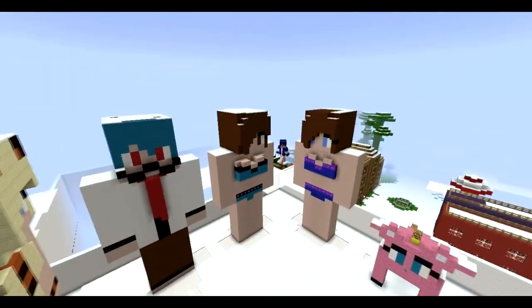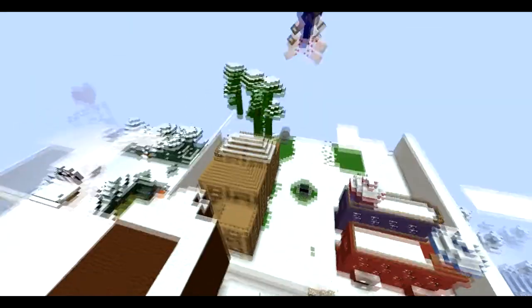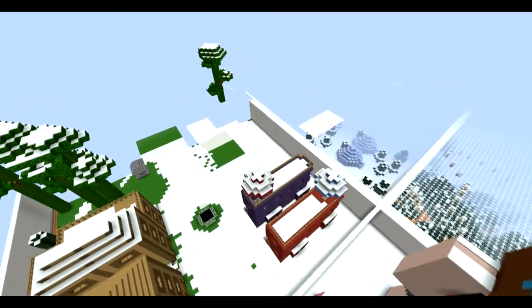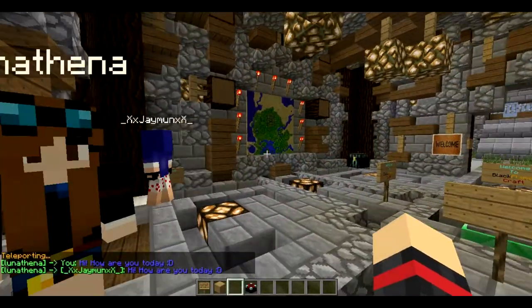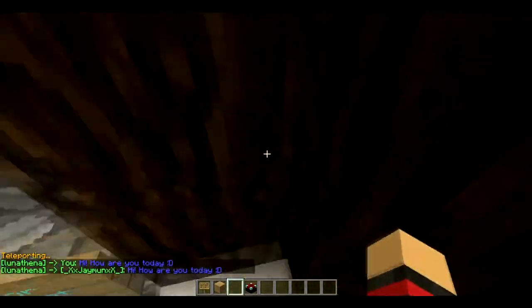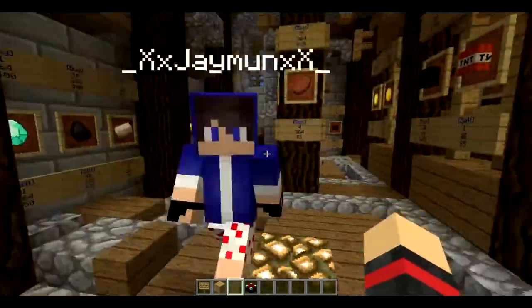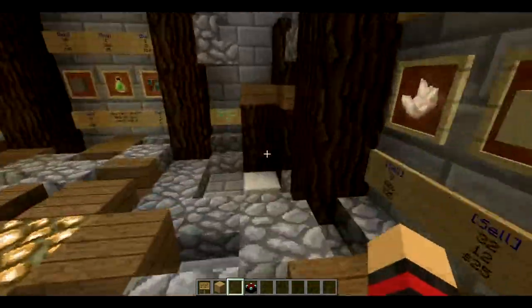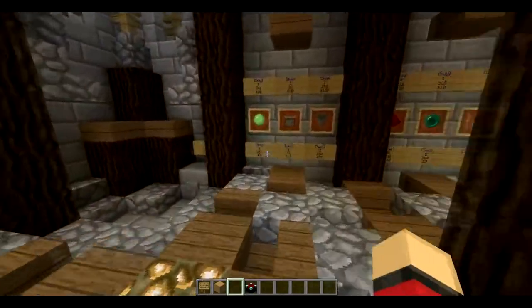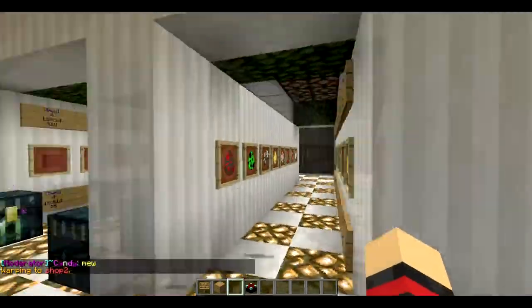Let's go to spawn. Now let's show the shop. To go up you have to jump, and to go down you have to shift. It's basically an alien. There are two shops — the first one is here, and for the second one there's a button here. Click on that button and you'll see the shop.